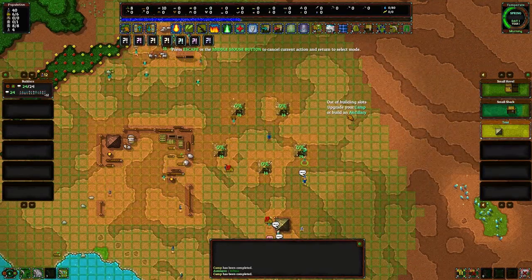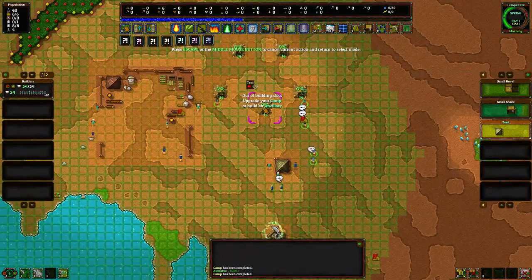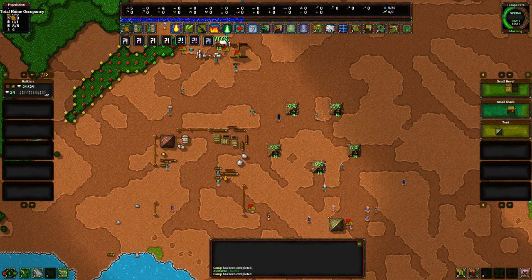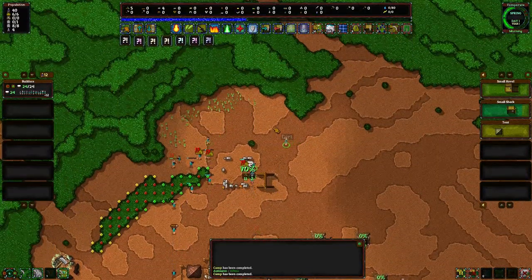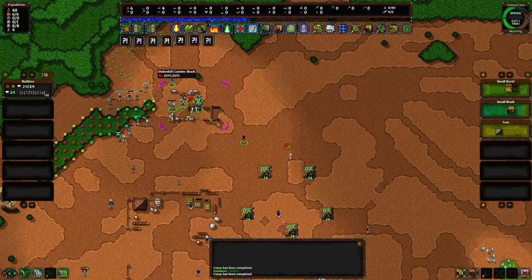Out of building slots — 'upgrade your camp to build an ancillary.' Hmm, that's not a good look. Apparently I'm only allowed a certain amount of homes for right now, but that's fine. I was a little worried it was saying I couldn't have any more buildings because of other issues, but we're good.